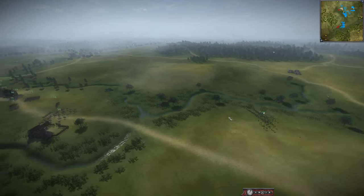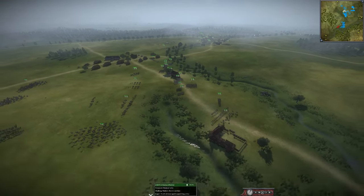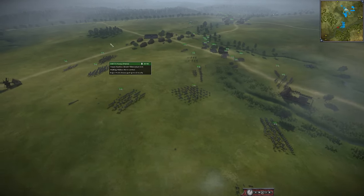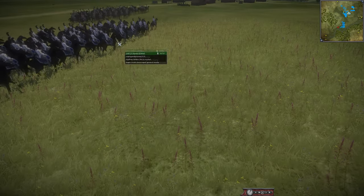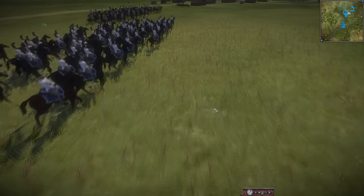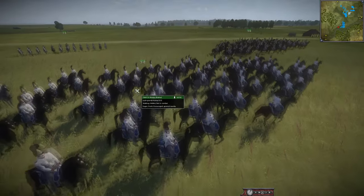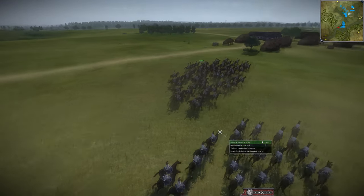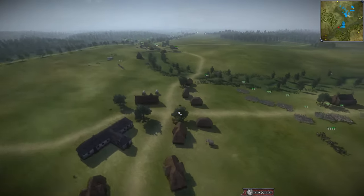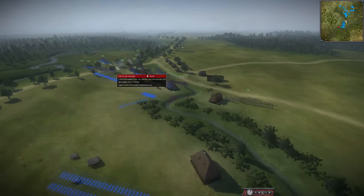They are going to try to scout out the French advance, see where they are. You can see a lot of cavalry here, a lot of dragoons - some guard dragoons as well. Actually, not dragoons, sorry - these are just guard cavs, so heavy cav. Some C3s, and they actually have two of them across here. So yeah, they are bringing good quality cav.